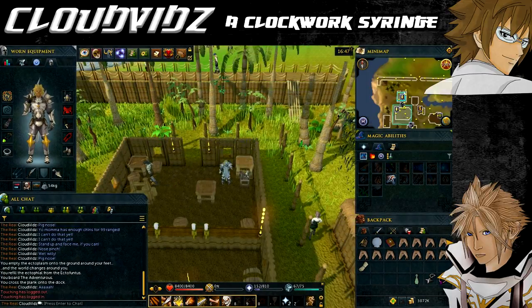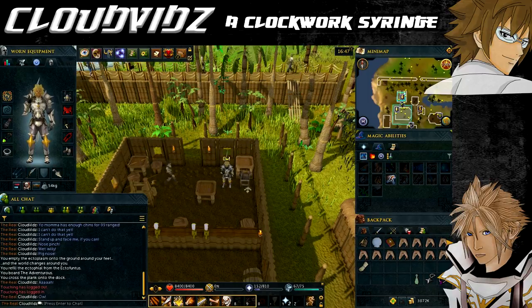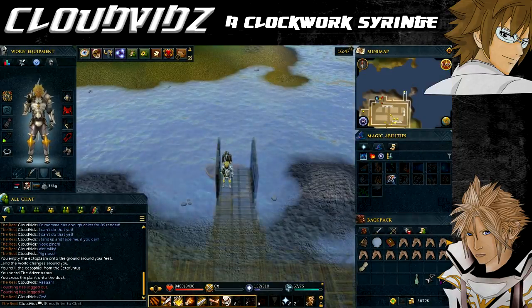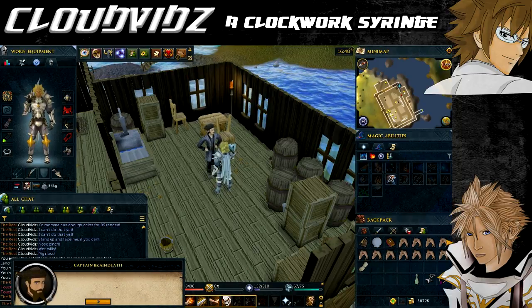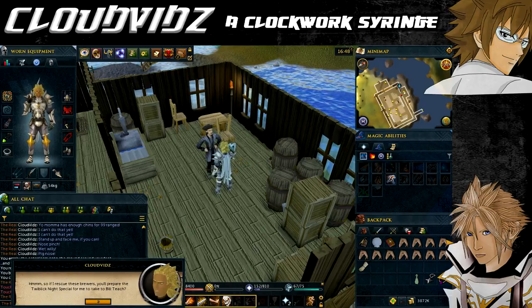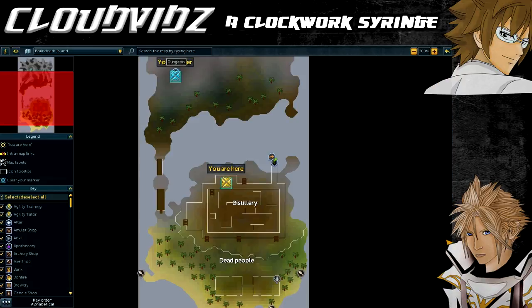Make sure you bring your diving apparatus and fishbowl helmet from your bank. Exit the basement and use the teleport scroll to travel to Brain Death Island. Speak to Captain Brain Death and ask for the Night Special — he'll tell you several workers have gone missing. Offer to find them and he'll suggest looking near the dungeon entrance near the volcano. Since the dungeon is submerged, he'll give you a diving apparatus and fishbowl helmet if you don't have one. If you die in the dungeon your grave will appear outside.